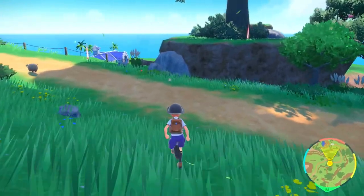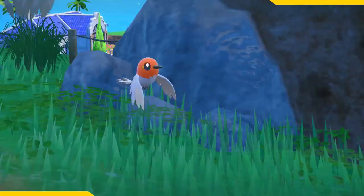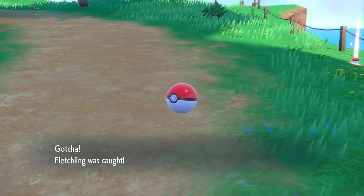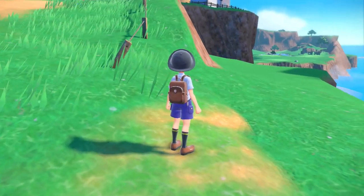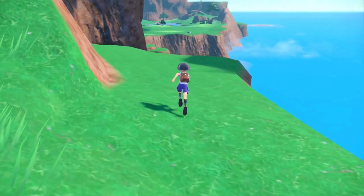Now let's go ahead and head off into the first area and catch our first little Pokemon. Looks like it's going to be this little bird thing here. What are we going to name you? Flutter, welcome to the team. Now it looks like that thing's going to evolve into a fire Pokemon, so we'll have to find a little bit more variety.